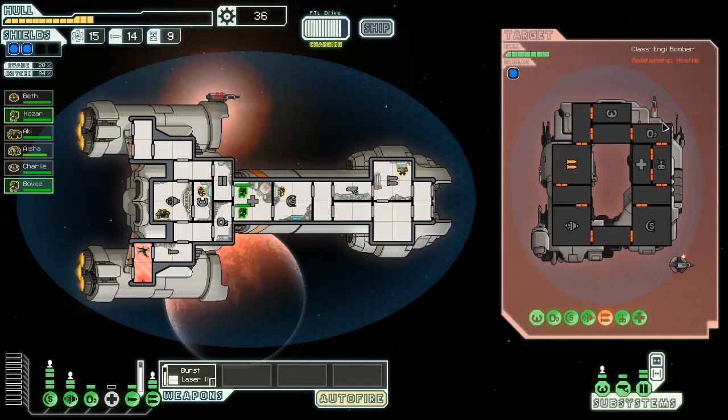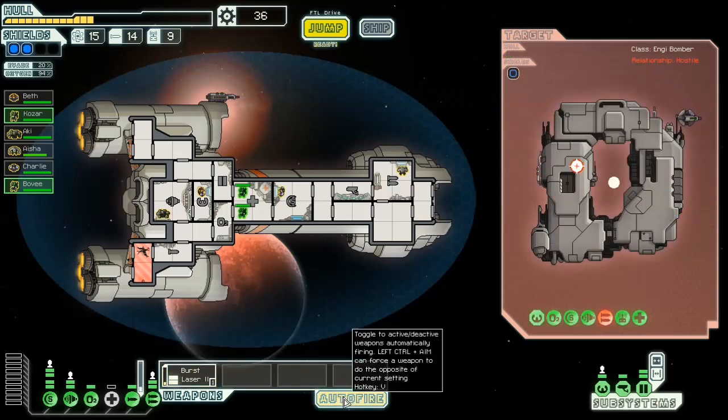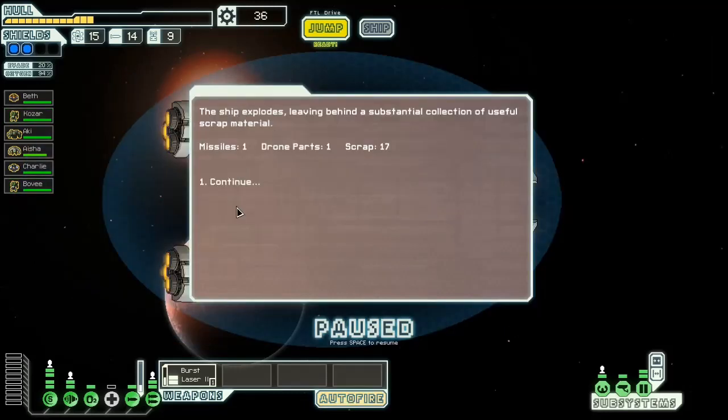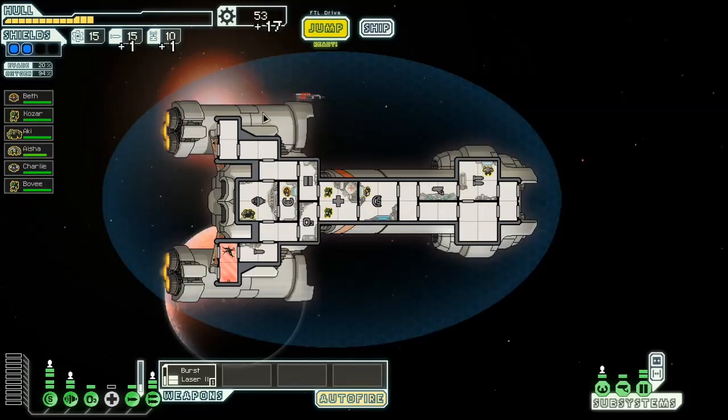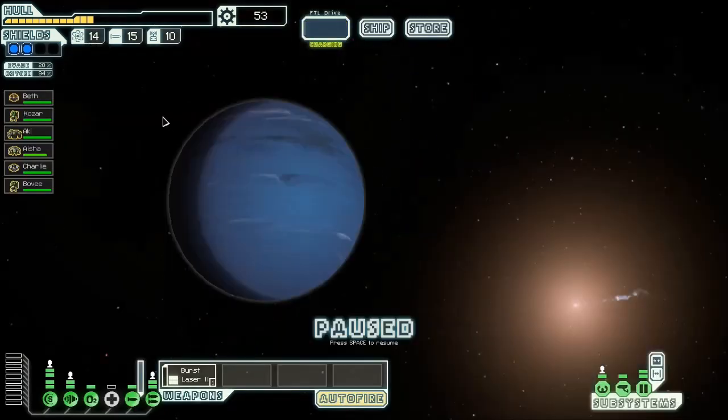I don't remember if that's a tiny laser or a dual laser. But at least we shouldn't be taking any more damage from this fight, except when I'm not auto-firing. How do you auto-fire in this game again? It's one of these buttons. Alt or control. Left control and aim can force weapon. So 53 scrap. That didn't do too well for us last time, but we're going to see if it does this time.